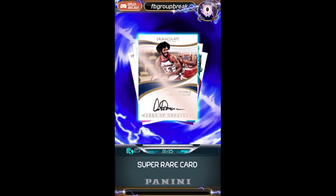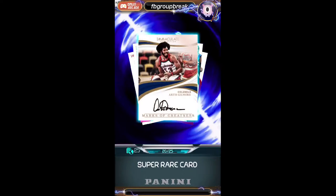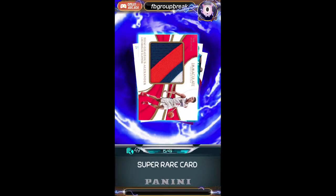We got an Artis Gilmore for the Colonels — I really don't know what team they used to be. I think the Wizards, I'll have to look that up. I don't even know if that was a former NBA team or ABA. That looks like ABA, but I'll have to look it up. If not, it'll be randomed off to everybody in the group. Numbered to 25, autograph, Artis Gilmore.